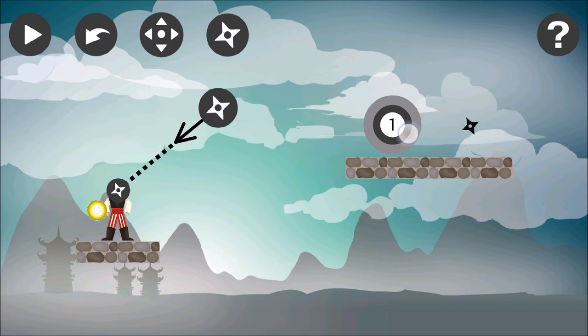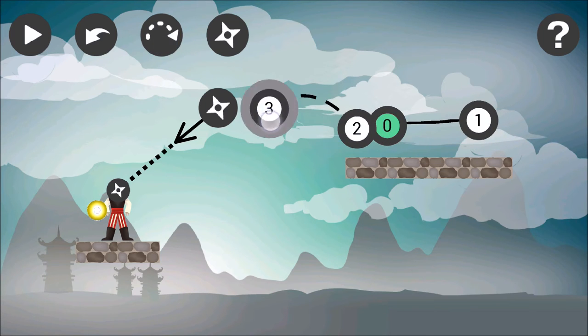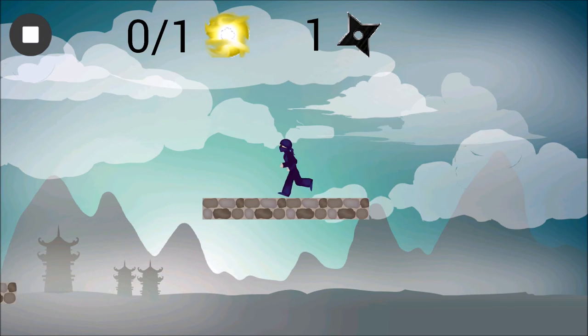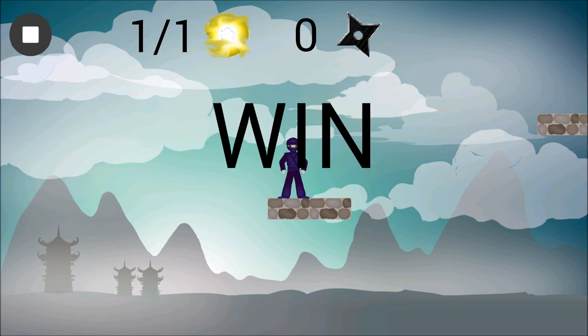Let's go ahead and pick up a ninja star so we have one to throw. Move to a spot to jump, toggle, and then drag that arc to where we want to jump through. Notice how it goes through that ninja star. So here we go. We hit the spot, throw it, take out the pirate, and get the treasure.